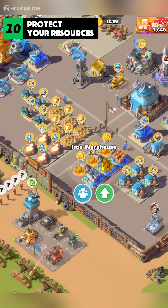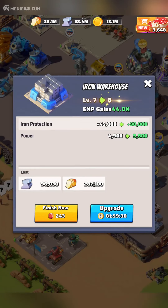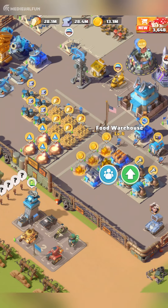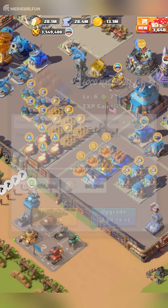If you are new to Last War Survival, the first and most fundamental tip is to protect your hard-earned resources. These are essential for building, upgrading, and researching in the game, and the gathering pace can be quite slow in the early stages. Your squad cannot carry many resources, and resource production is not efficient enough to keep up with your needs, making it crucial to protect them from being looted by other players.